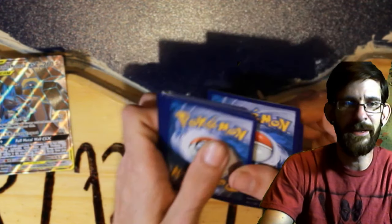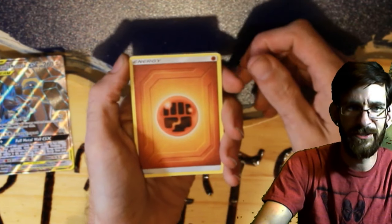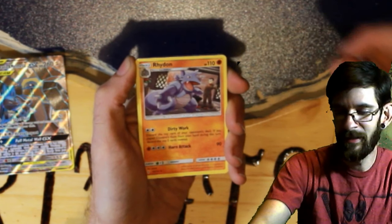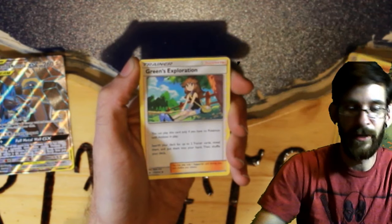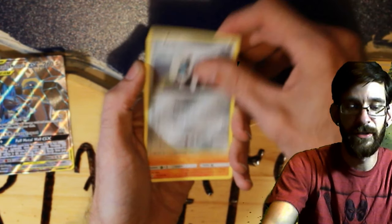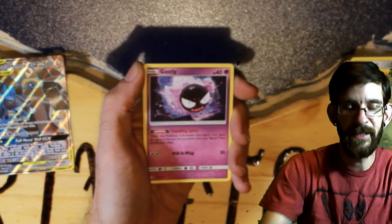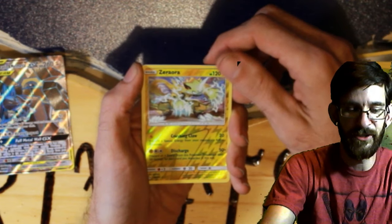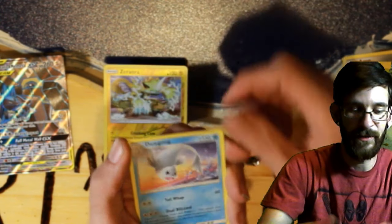I don't know what it is with these boxes so far, but we have a fighting energy — Ride-On, Green's Exploration, Tentacool, Aaron, Sandshrew, Gastly, Tangela, Zoroark reverse — and a Dewgong holo rare.